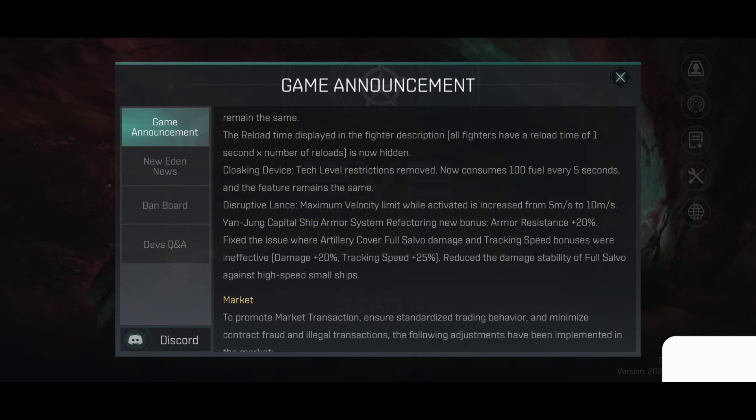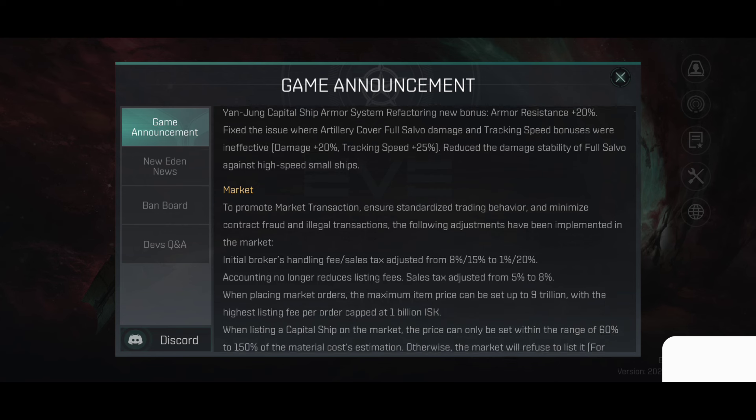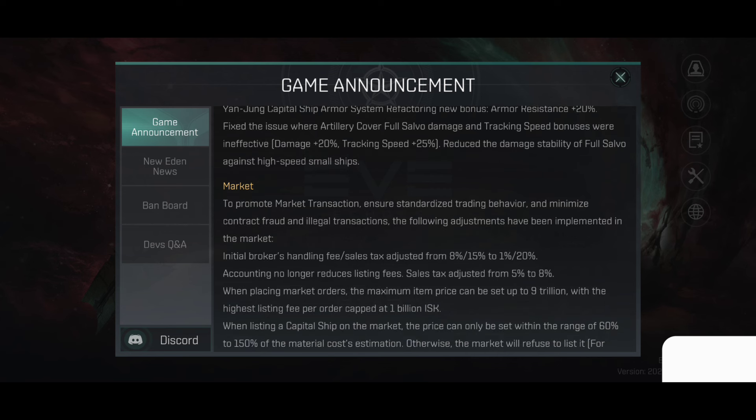Cloaking device consumes 100 fuel every 5 seconds; inactivity remains the same. Deception Alliance maximum velocity limit while active increased from 5 m/s to 10 m/s. Annual Cavalier ship armor system refraction new bonus: armor resistance plus 20%. Fixed the issue where artillery cover full salvo damage and tracking bonuses were ineffective. Damage plus 20%, tracking speed plus 25%; reduced the damage stability of full salvo against high-speed small ships.